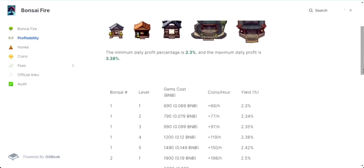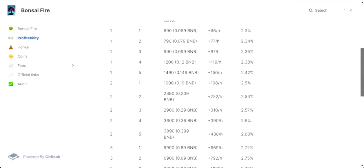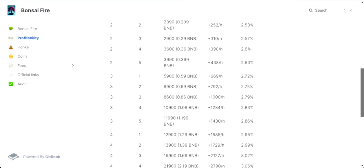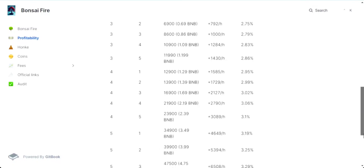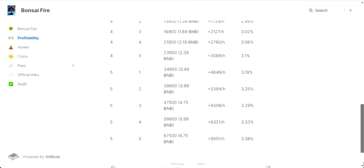As we reach the pinnacle of bonsai farming at level 5, you're looking at an investment of 1,490 gems, roughly 0.149 BNB. The return is an impressive 150 coins per hour with a yield percentage of 2.42%. While the level 5 bonsai is undeniably lucrative, diversifying your farm with a mix of level 4 and level 3 bonsais can also yield substantial results. Keep an eye on the cost-yield ratio — it's essential to find the sweet spot where the investment matches the potential yield.